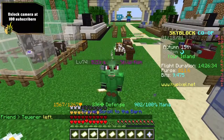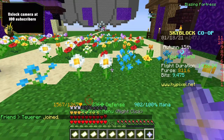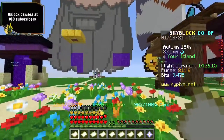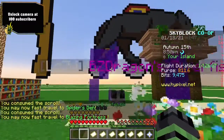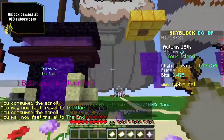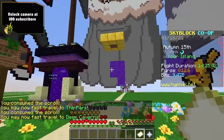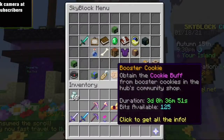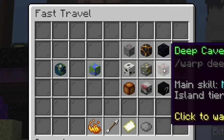As you can see we have all the scrolls in my inventory and I haven't equipped any of them yet. Going into the Star menu, you can see under fast travel I have none of these unlocked — this is actually my first time doing this. I've been waiting for this video to finally do it. There we go: Spider's Den, Blazing Fortress, Barn, The End, Gold Mine, The Park, Deep Caverns, and last but not least Mushroom Island. As you can see in my fast travel, all of these are now unlocked. Let's check out Deep Caverns — there we go!